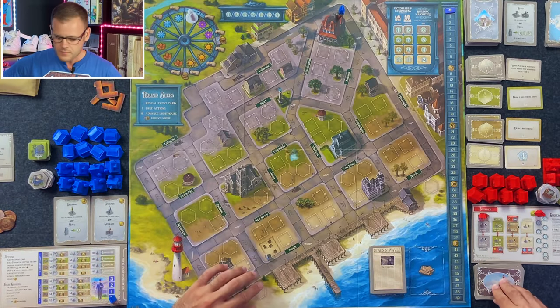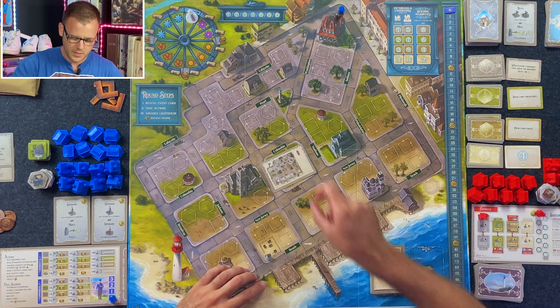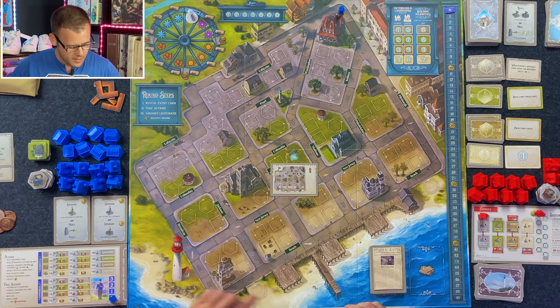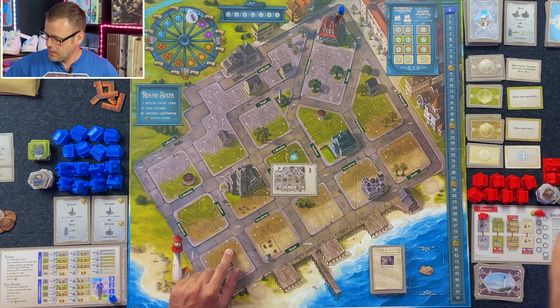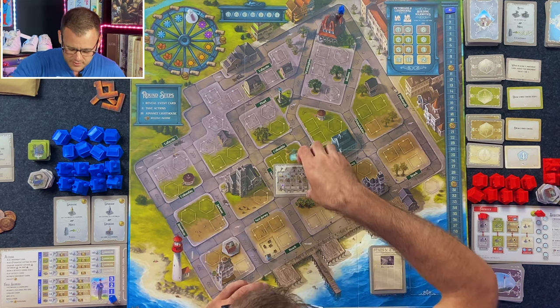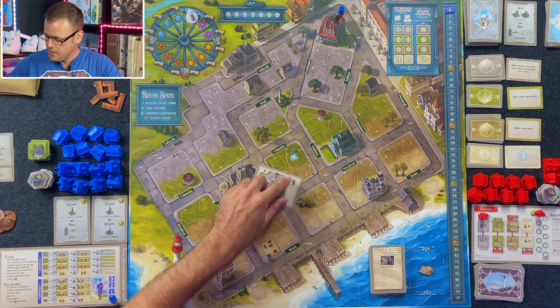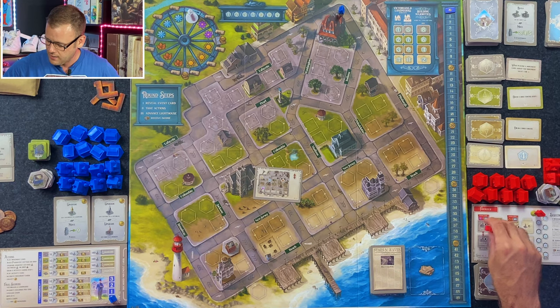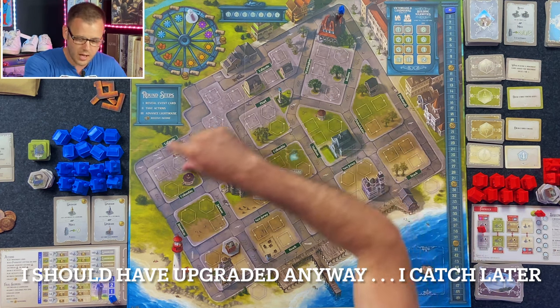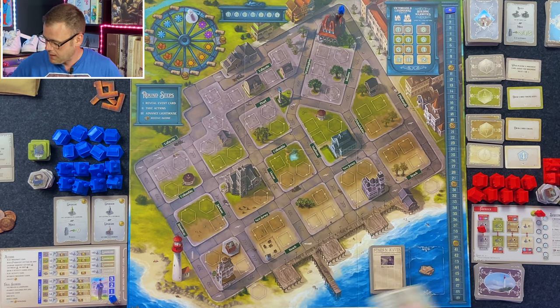Round one — AI goes first. We are building; it's springtime, so I'm going to put a shop right there on the dirt. Cape May is going to start getting some shoppers now, and we're going to go to the upgrade track. Upgrade a shop to a business in the gravel lot — there aren't any, so we can skip that.